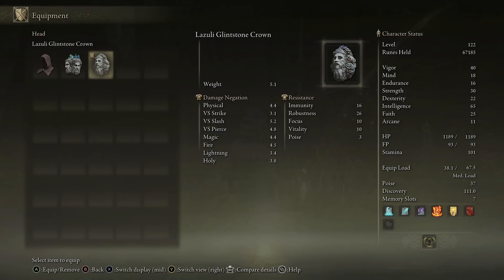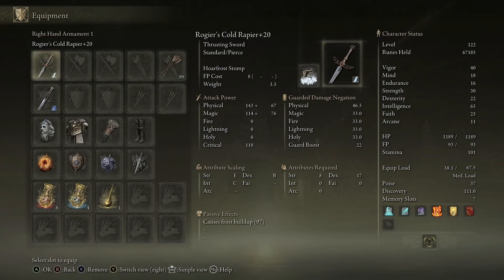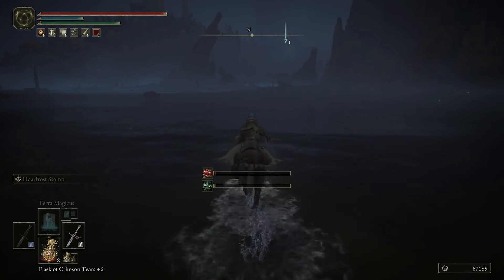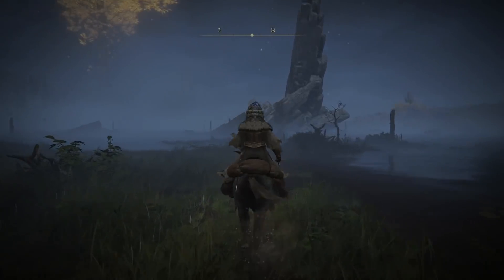It's entirely up to you how you build this. You are just going to need requirements for the weapons, which are 5 strength and 9 dex for the dagger, and Rogier's Rapier is 17 dex and 8 strength. So now what we're going to do — make sure at this stage you have 2 Stonesword Keys. You can buy them from the Twin Maiden Husks in the Round Table Hold, or you can find them as you're exploring the game. But back over to Temple Quarter, you're going to go way past the dragon part and keep heading northeast.